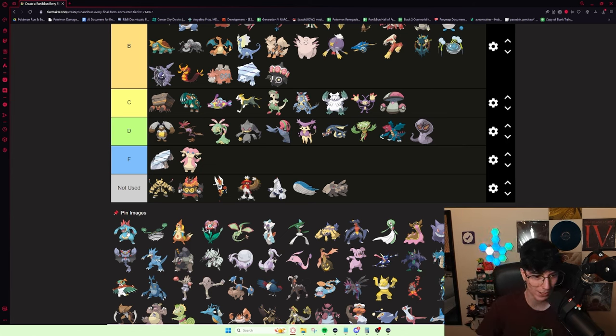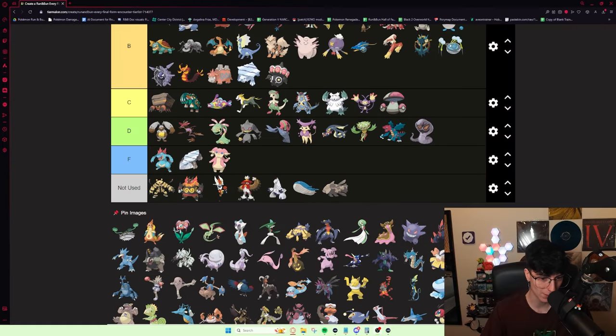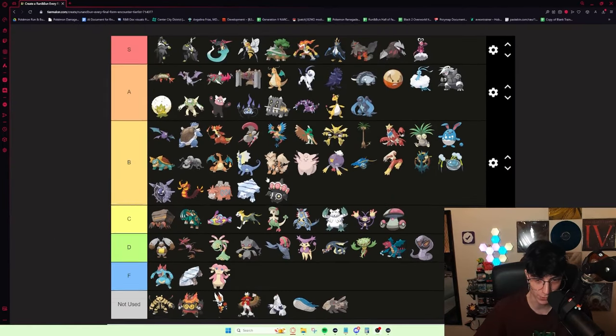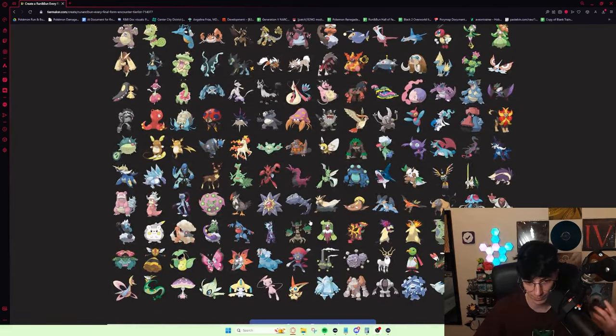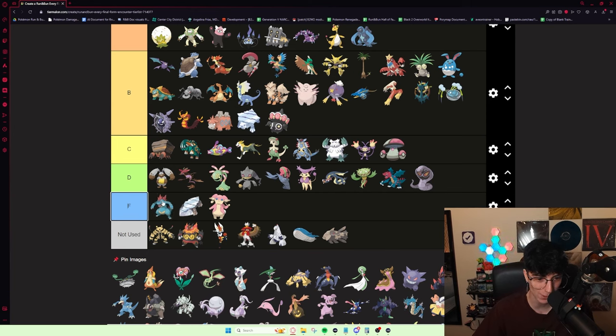Feraligatr is some hot garbage. I honestly don't know if you can get it outside of one place — Little Root Town — where you can fish up a Totodile. It is the most disappointing Pokémon ever. You get almost no coverage outside of Brick Break and Ice Punch. I have a hard time not putting it in F tier. You don't do a ton of damage, there are multiple Pokémon that do your job better — Floatzel, Gyarados, Swampert — and it's not readily available. You kind of have to go out of your way for it, and it's the worst thing on its table.